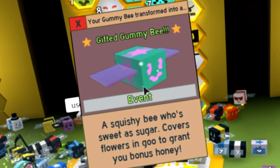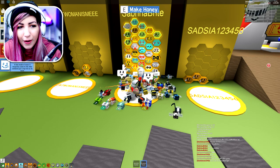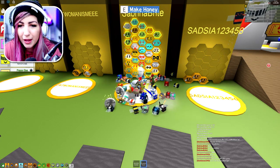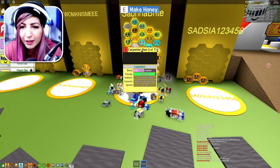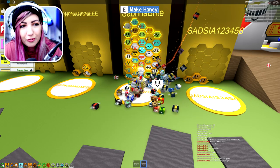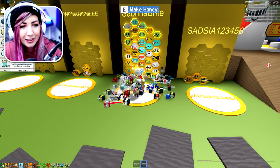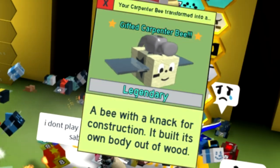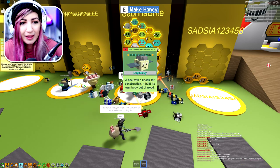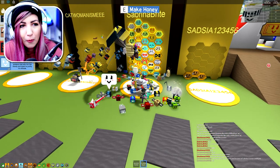We did it guys, it's beautiful. Let's find Gummy Bee - its gifted hive bonus is plus 5% honey for pollen, which is actually really good. I'm happy about that. Now I want to give my other star treat to Carpenter Bee, because it's legendary. My other one is Stubborn Bee, but it's just a rare, so I'm gonna give my star treat to Carpenter Bee. We got Gifted Carpenter Bee! That means it is now plus 25% more pollen from tools. That's amazing.